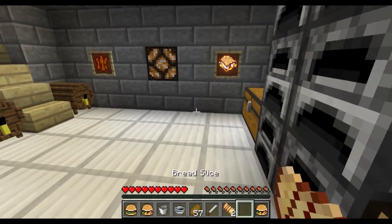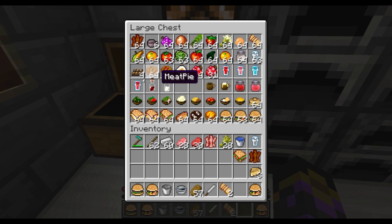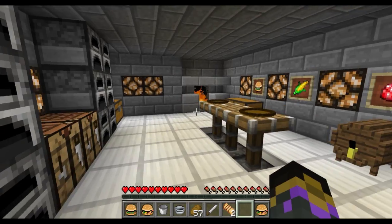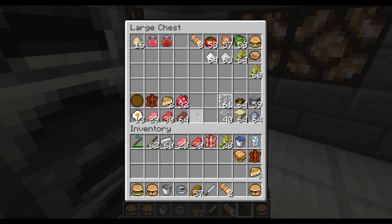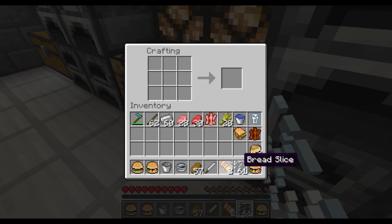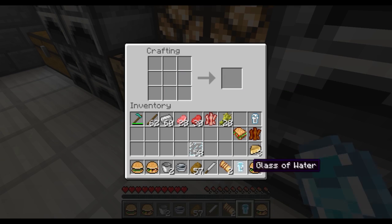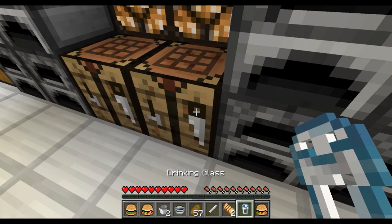Now you're feeling a bit thirsty - you've just made yourself a burger, made yourself a sandwich. There are many different kinds of drinks you can have but I'm going to keep it simple. Let's make ourselves a nice glass of water. To make that we need to make a drinking glass. Making a drinking glass you need glass panes and then you just put that in the left and right in the middle line and then the bottom and that makes a drinking glass. You fill the drinking glass with a bucket of water and you've got a glass of water. Refreshing.